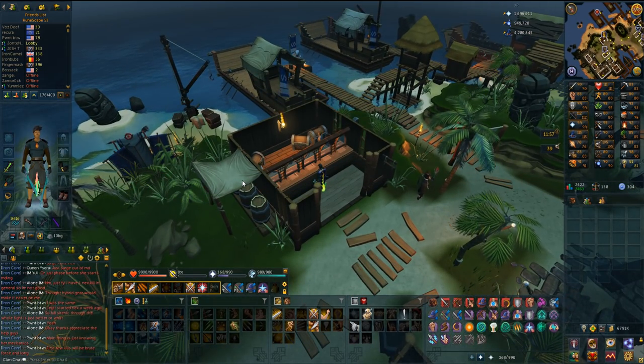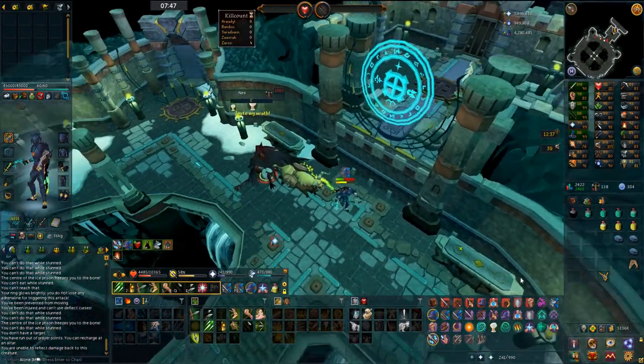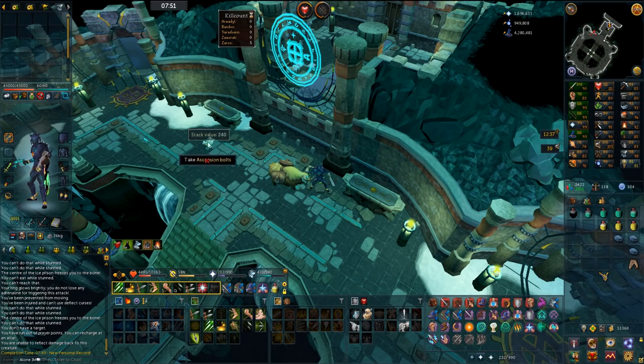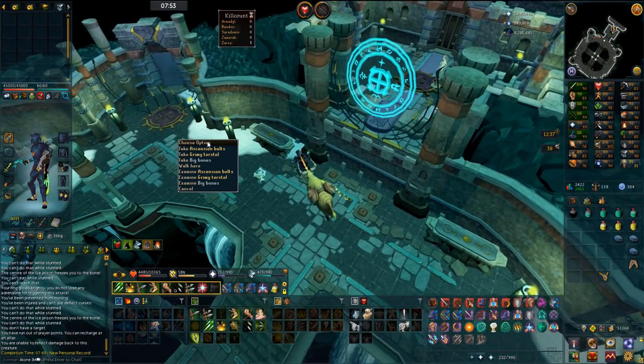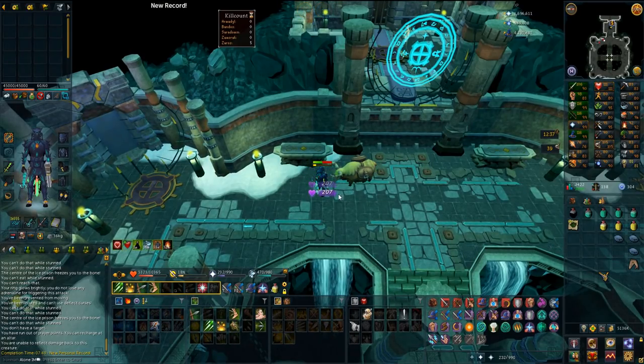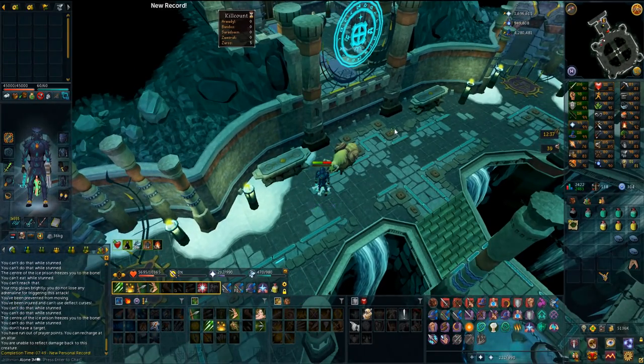This is the second Nex kill - hopefully I don't die from the death animation. Loot is grimy torsols - I actually need those. A 7 minute 49 second kill, and 40 torsols is pretty good, that's 40 overloads.